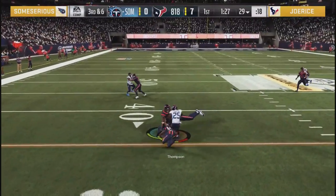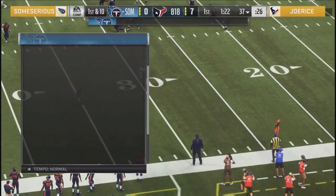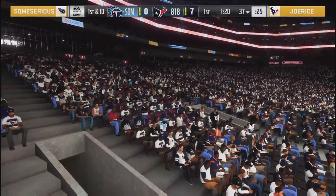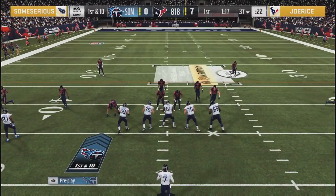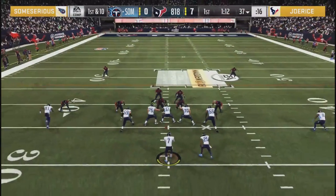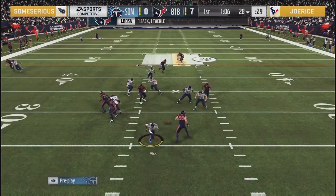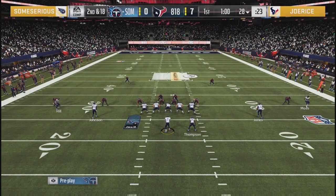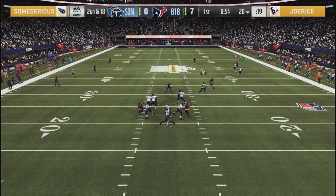Third and six - Tops with a spin, that'll pick up the first down. Opening drive for Some Serious. I'm liking him running this four-wide gun spread - it's a different look. You have to think Joe Rice has been preparing for the meta gun bunch, and Sirius comes out in a gun spread four-wide receiver. How much prep has Joe Rice put in on this type of scheme? And there's a sack by Joey Bosa. The problem with the spread is you don't have a tight end to help pick up that pressure and buy time in the pocket.